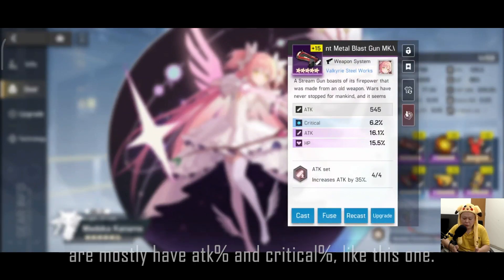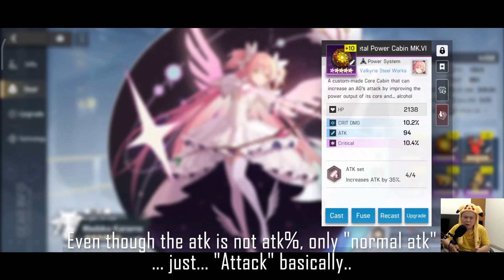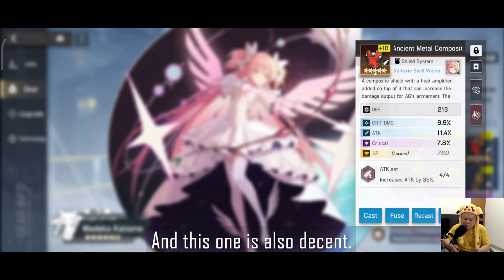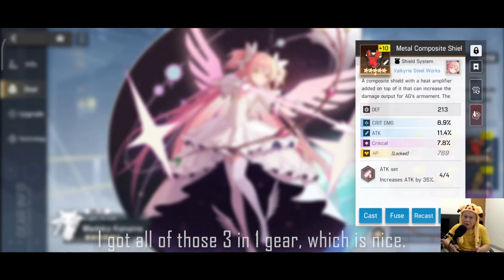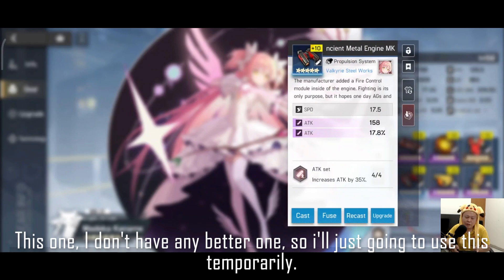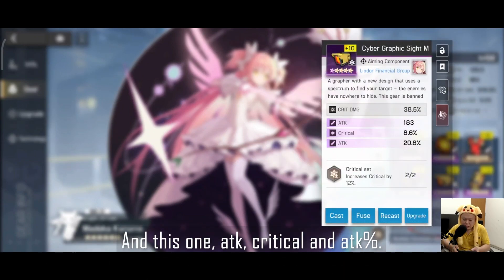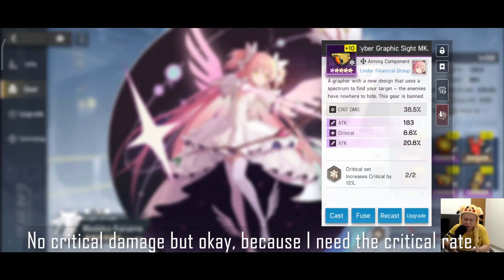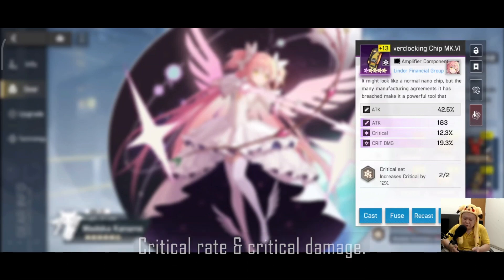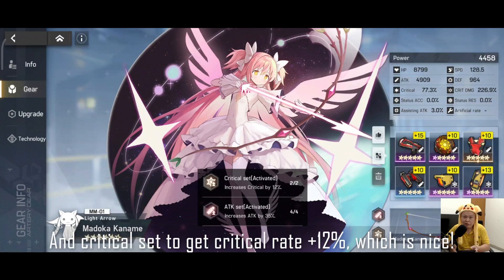The gear I have equipped mostly has attack percent and critical percent. One piece has critical and critical damage — the critical is great with a value of 10, so I love it. Another piece has attack percent, critical percent, and critical damage all in one gear, which is nice. One piece is HP which is okay temporarily. I'm trying to get critical rate and critical damage with decent attack percent where possible. The set is attack set for attack +35% and critical set for critical rate +12%.